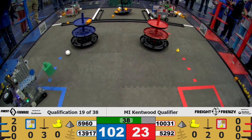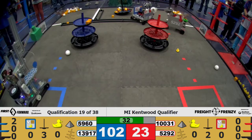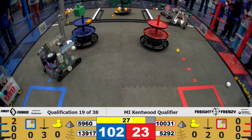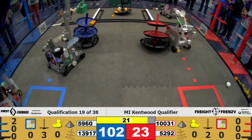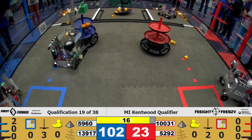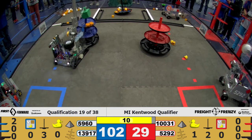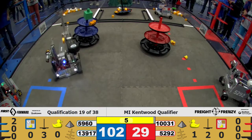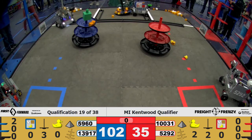5960 with their capstone — will they be able to get it for end game? Their shipping element. 5292 in the warehouse, let's see what happens. 5960 getting close. 13917 at the carousel getting all of their ducks off the table. 5292 doing the same. 5960 successfully placed their shipping element on top of the shipping hub. 10031 continuing at the table. And that's the game.